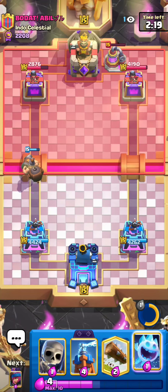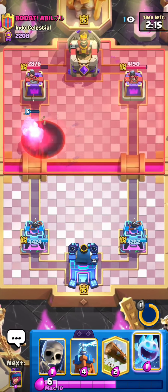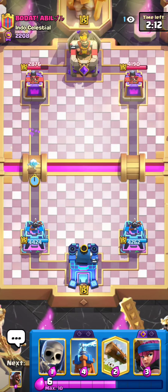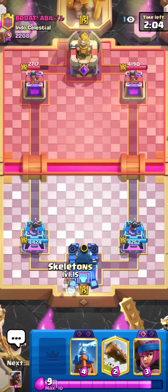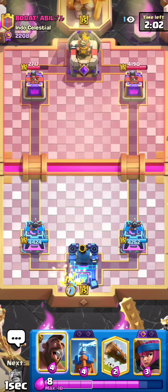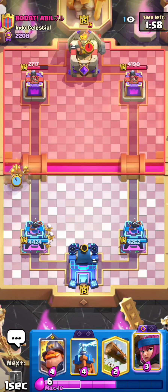Hog Rider has been one of the most consistent archetypes in this game for years. I believe the Hog Rider itself has not received any balances in maybe three years or more, so it's always been kind of a strong card. Lots of people who don't have the right counters to it complain that it always gets that one hit at the very end on 1 HP, although it does have a fair amount of counters — any building, tornado, mini P.E.K.K.A., and stuff like that.